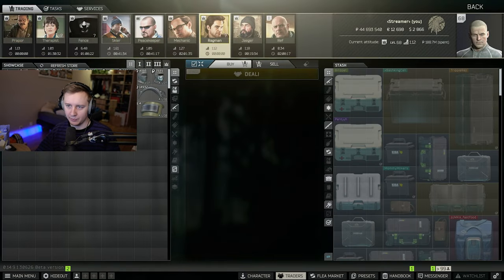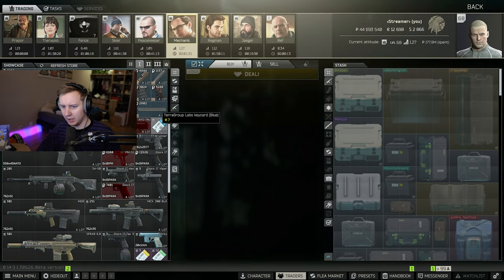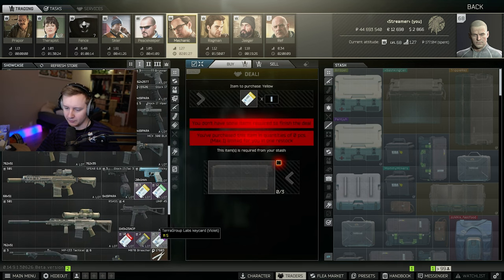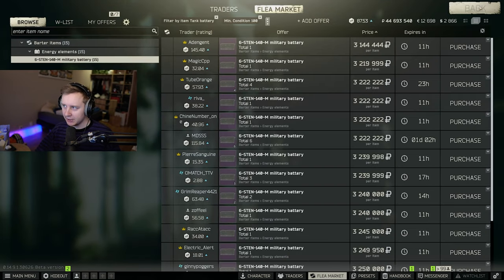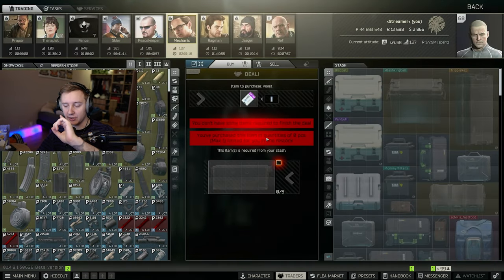If you go to Mechanic there will be new barters on level one. If you scroll a little bit down you'll get different key cards like blue, green, yellow, red, etc. for different amounts of tank batteries. Tank batteries are really expensive on the flea market, but during this event you can easily find them on Customs — I'll show you all the places. The spawn chance is guaranteed, I believe, so if you play Customs you are guaranteed to find them.